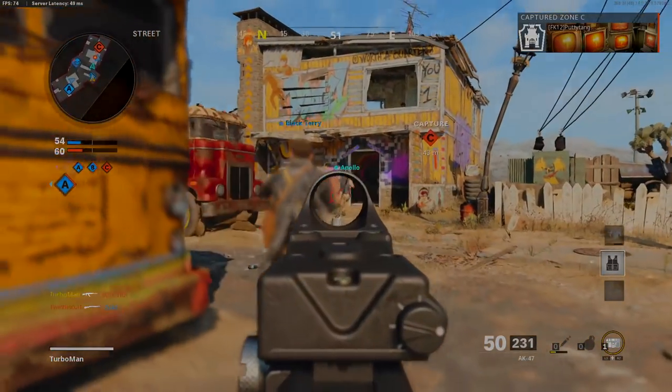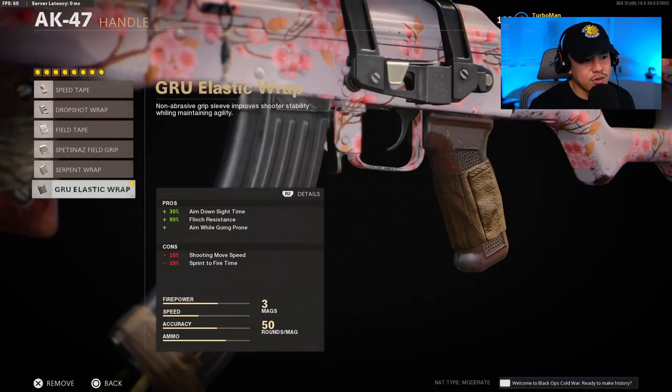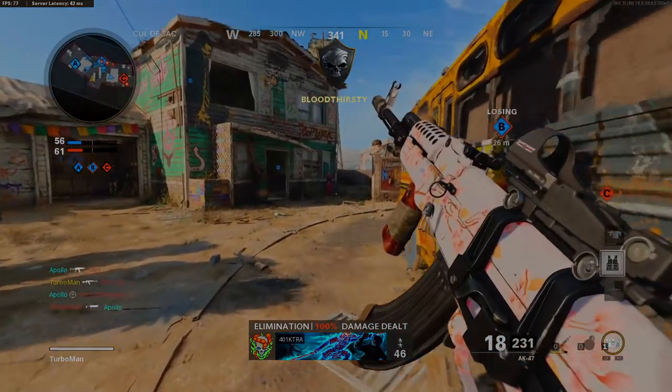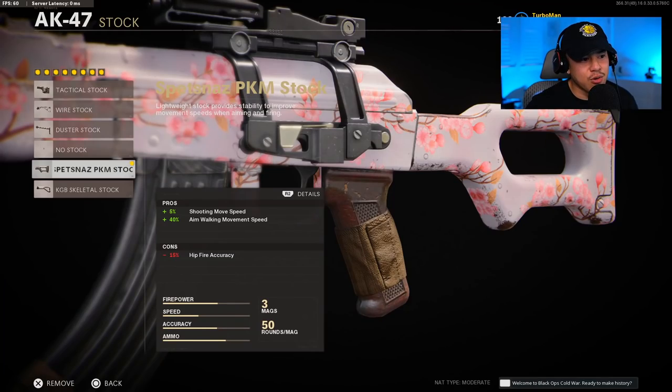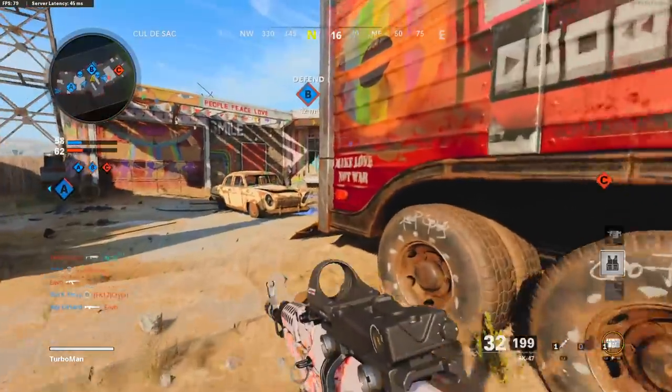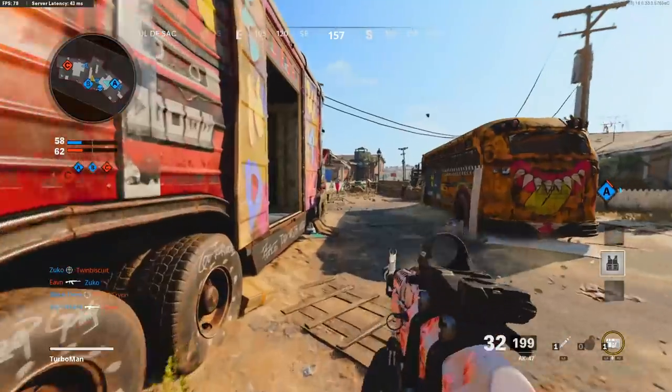For the magazine, running with the 50 round fast mag. For the handle, I'm using the GRU elastic wrap, which gives us 30% aim down sight time and flinch resistance. For the stock, we're using the Spetsnaz PKM stock, which gives us shooting movement speed as well as aim walking movement speed. Secondary is optional — personally I'm still going to use a launcher.